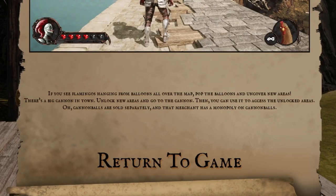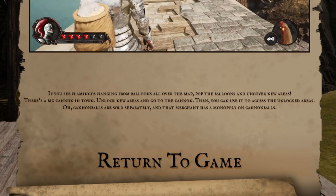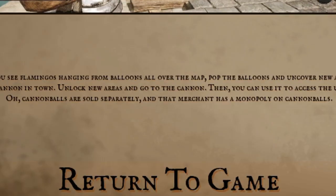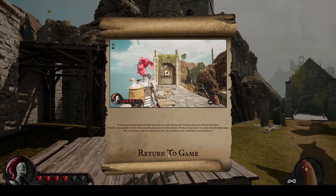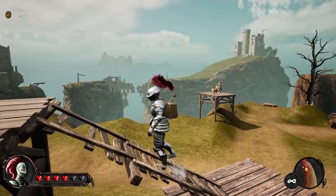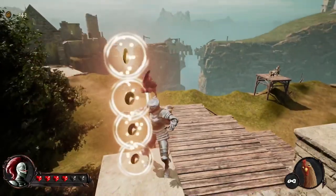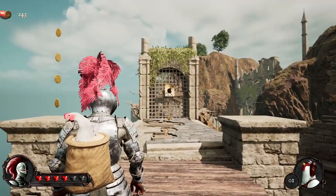There are flamingos hanging from balloons all over the map - pop the balloons and uncover new areas. There's a big cannon in town - unlock new areas and go to the cannon, then you can use it to access the unlocked areas. All cannonballs are sold separately - that merchant has some monopoly on cannonballs. That text is very hard to read, it's so small. I guess it's not a huge issue because there was a cannon atop the tower that would shoot you to the next area. But now that I have one of these rocket chickens I can open this area.